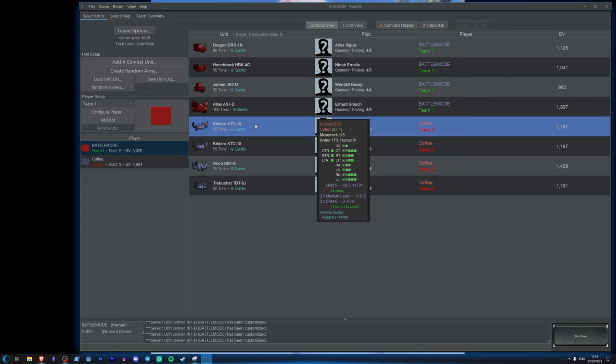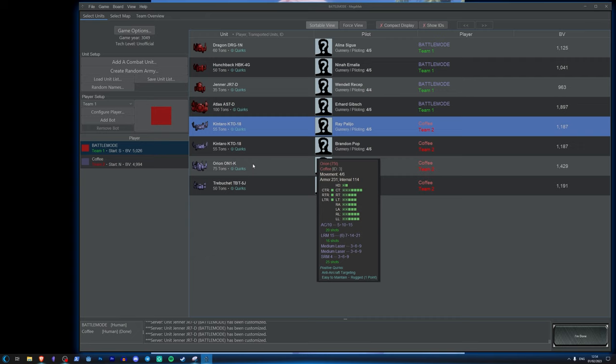For my mechs, Coffee picked his first. He's gone with two Kintaros — the CT018 model. This one has an LRM5 pack, two medium lasers, and three SRM6s, with 176 armor and movement five. So it's a medium mech, and if it gets up close it's going to do a hell of a lot of damage, because three SRM6s is really really scary.